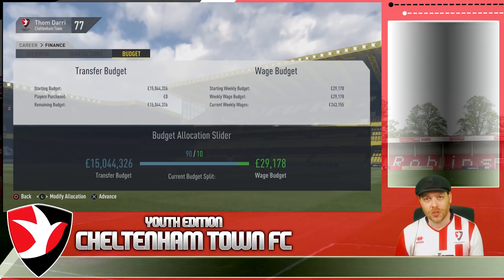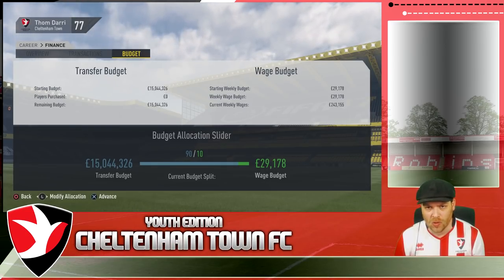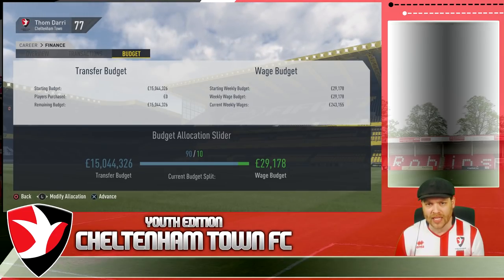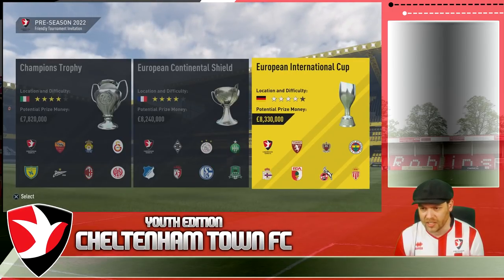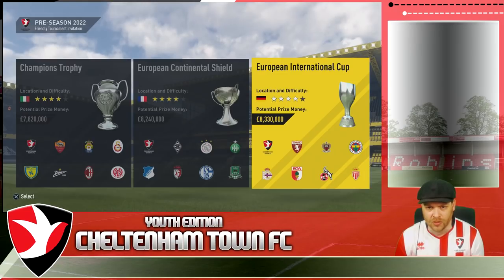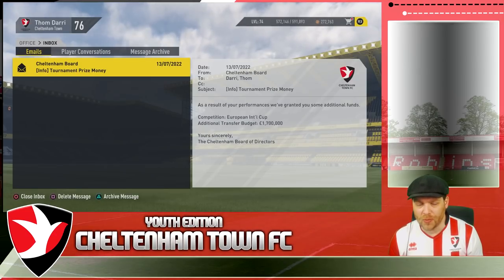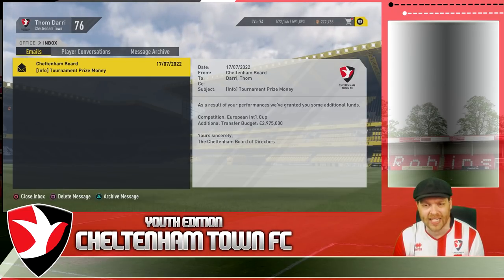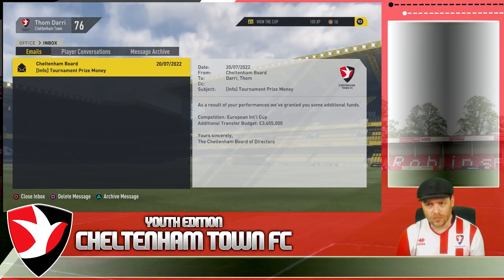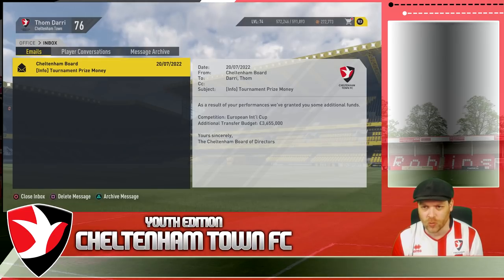Let's see what we can do. The transfer budget currently stands at 15 million with 29 grand on the wages. I might ship a few of the younger players off to bump that up and bring in a couple of marquee players. Pre-season tournament opportunities - we'll take the one that's 8.3 million. We can use every single dollar of that. We got through the first round picking up 1.7 million, through the semis picking up 2.9 million, and eventually won the Cup over Nice picking up 3.6. So we should have some money to go and buy at least one decent player.